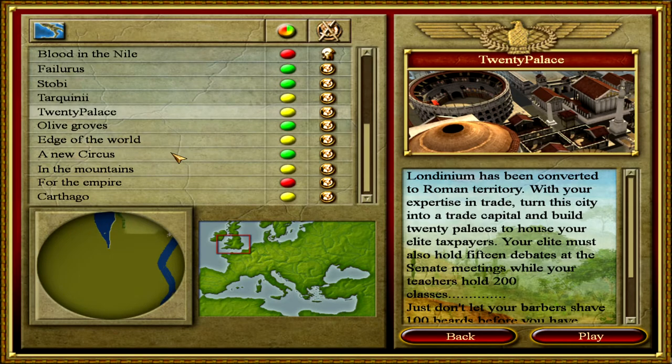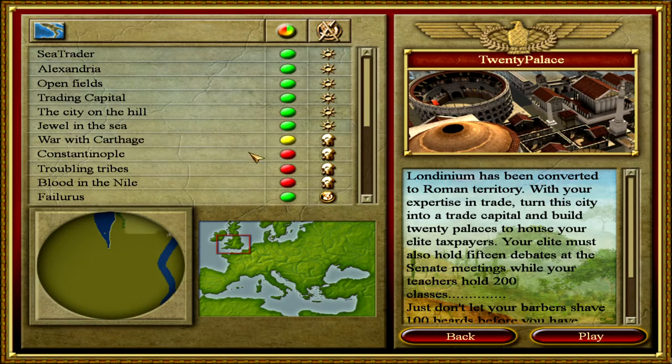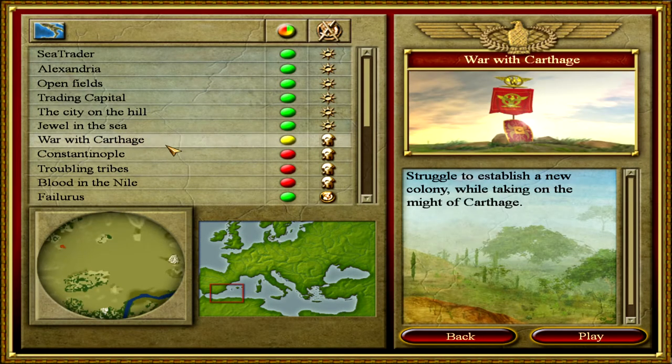We are now done with all the economic missions from single missions. In the next episode we're actually going to do some military missions again — the next episode is going to be 'War with Carthage.' I hope you Romans enjoyed the video, click the like button if you did, subscribe to join the Roman army, and I'll see you in the next one. See you later, Romans!